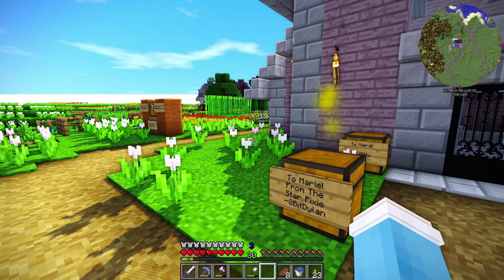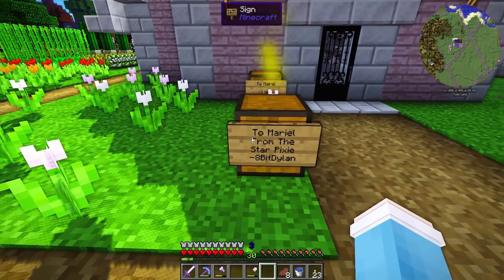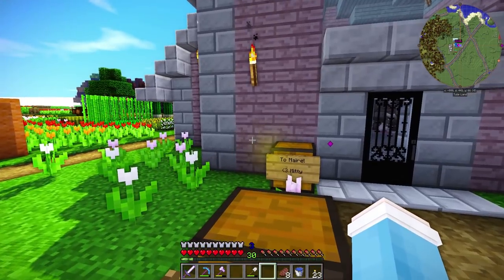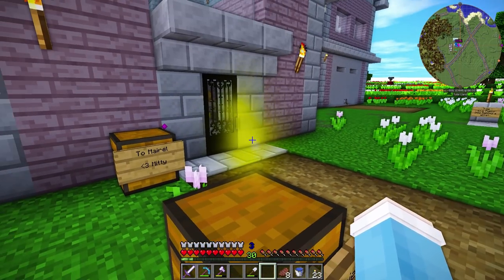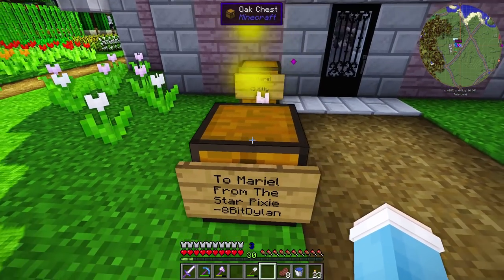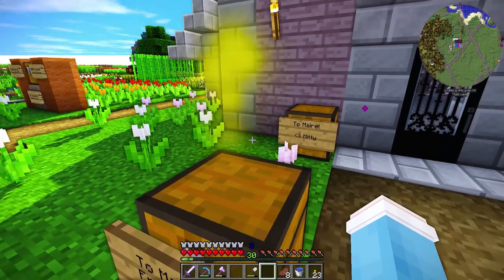But before we do any of those two things, I wanted to check out these two treasure chests that were left here for me. This one says to Mariel from the Star Pixie 8-Bit Dylan — and oh my gosh, is that magic coming out of it? What on earth? That is so cool! How did you do that? Dylan! And it's yellow too!